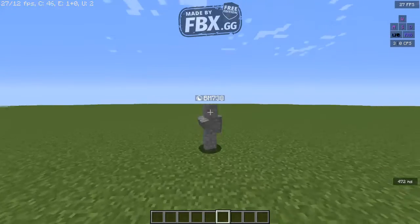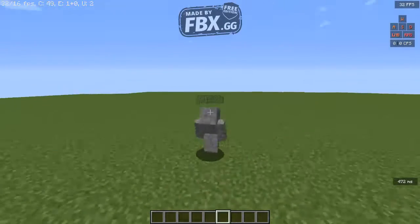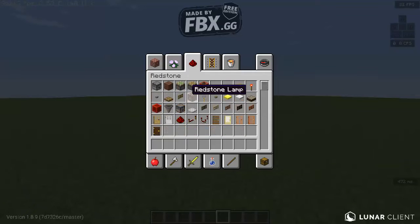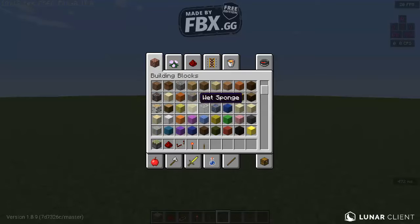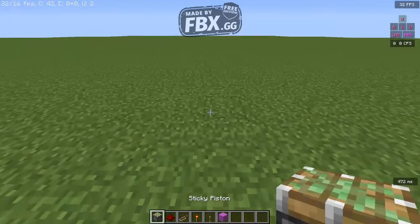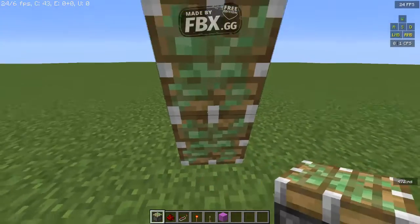Hello guys, today we're going to be playing some Minecraft and I'm going to be showing you how to make a piston door. All you will need is a sticky piston, some redstone, a redstone repeater, a redstone torch, some sort of block, a lever, and some wool or any block.